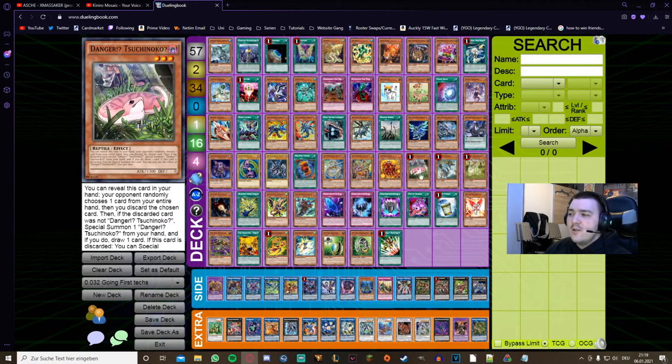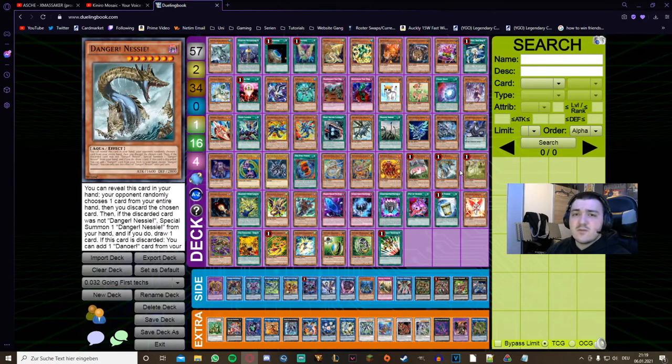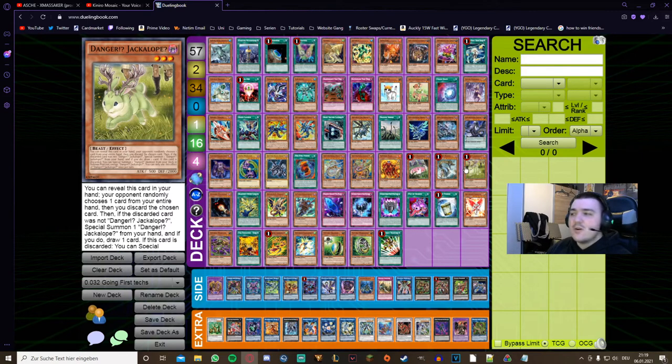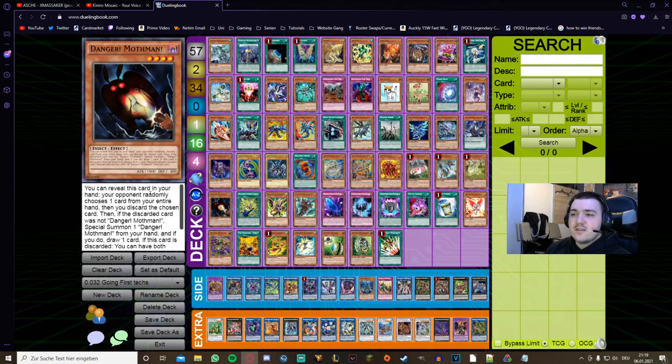The most powerful Dangers — Jackalope, Nessie, and Tsuchinoko — are all limited, which makes them feel like one three-off since they're all extremely powerful and do similar things: acting as extenders, drawing into additional cards, adding each other, and special summoning each other from the deck and graveyard. Playing all three is not a bad call. Some people worry that discarding a Maximus could hurt you down the road, but you're drawing into additional cards and searching other Dangers, so it should work out. Danger! Mothman's discard effect is draw one then discard one — technically minus one — but he's level 4, which is useful for synchro 7 plays or rank 4 plays.